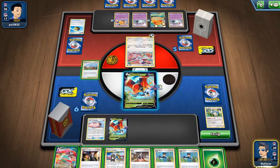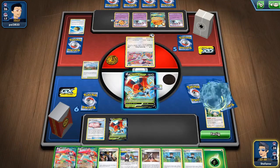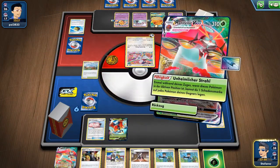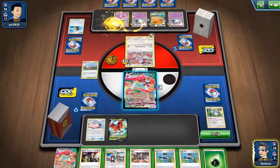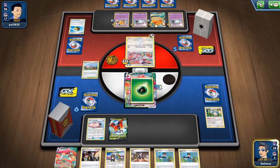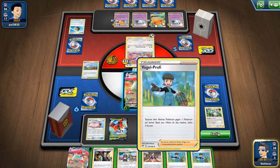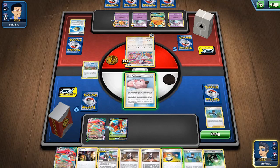Now we can start spamming the field with Orbitals. The thing is our Orbital's ability doesn't help us against the Arrokudas because he's going to discard them, and we can't put 60 damage on the field in one turn. We can spread a maximum of 40 if we have four Orbitals and a lot of switch cards. Strategy now is to spread damage and get as much as possible on the Oricorio because we want to knock it out in late game.